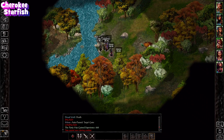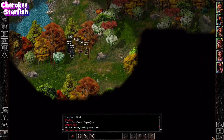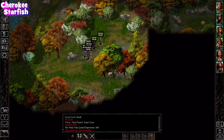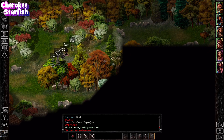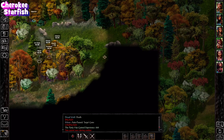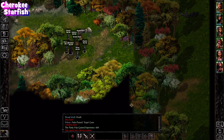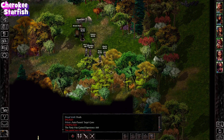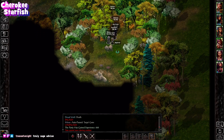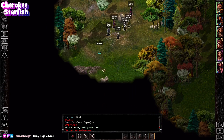I thought for sure that looked like a shallow crossing. We'll just explore the eastern side of the Cloakwood. Oh, there's a roof - and where there's a roof, there's a building with a roof on it. Just bears hanging out in the woods where bears live, like they do.